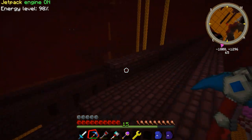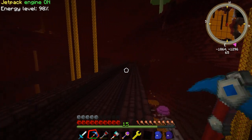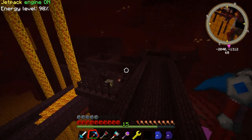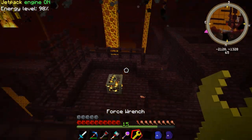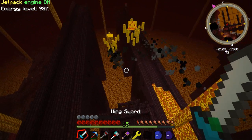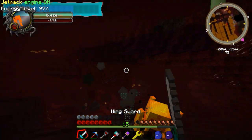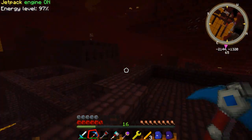Awesome, guys. So I found a nether fortress about 300 blocks or so away from our portal. I made a waypoint next to that. And look at that — we got ourselves a blaze spawner right there. What I'm going to do is actually wind up picking this up with my force wrench in just a minute. But I want to try killing a couple of these guys. Three blaze rods already!